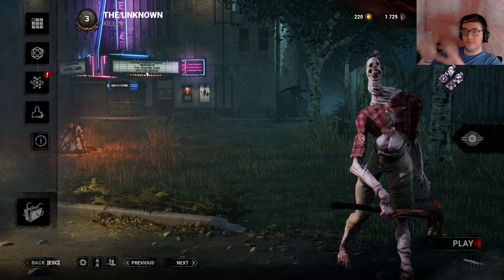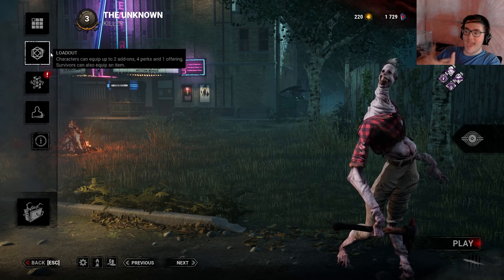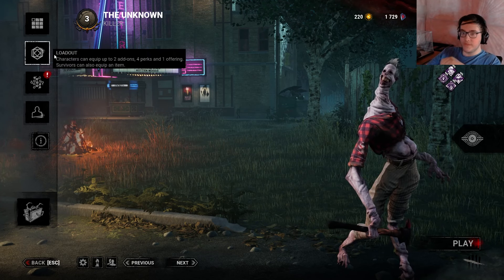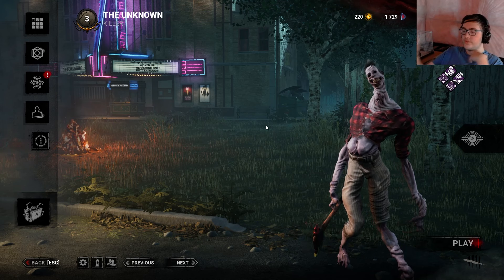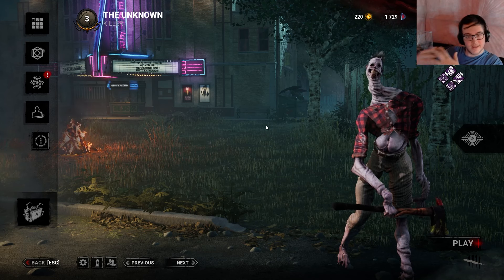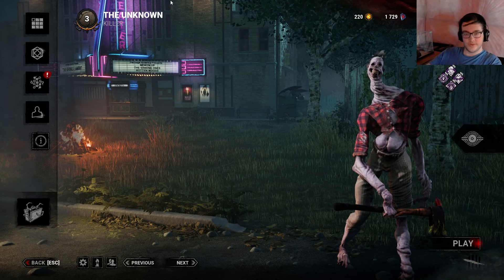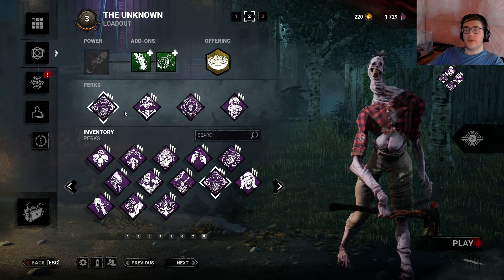I'm going to be playing a fun build on him today that I feel really showcases his power and some utility from him well. It feels kind of lore accurate to the character. What's his whole thing? He lures people, deceives people, tricks people — confuses, disorients, and tricks. So I was thinking, what's going to play off that gimmick?